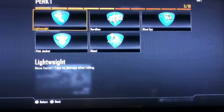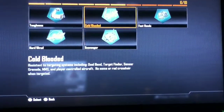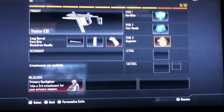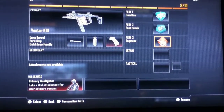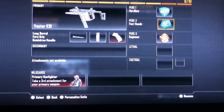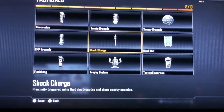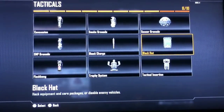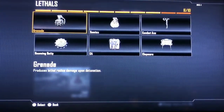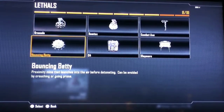For your Perk 1, you want Hardline, Fast Hands, and Engineer. Engineer allows you to see enemy equipment, like Sentry Guns and stuff like that, or any kind of equipment they have, such as Shock Charges, tactical insertions, trophy systems, and lethals such as Claymores and C4s.